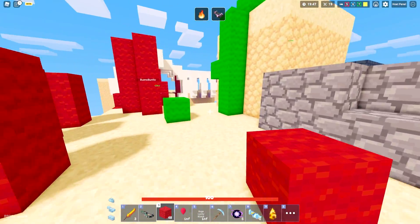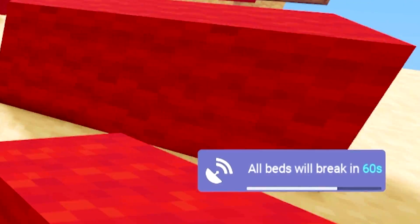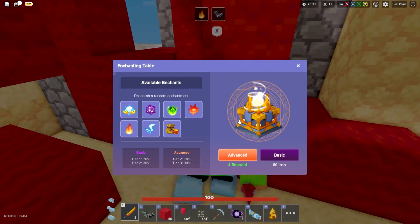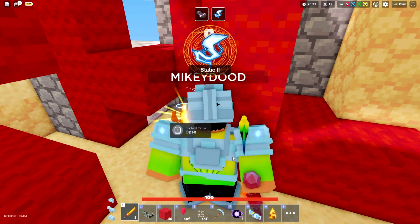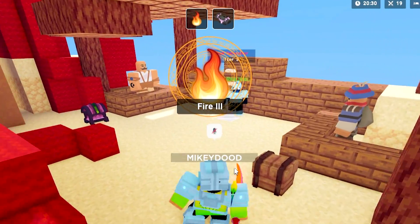I do wanna actually head on over towards the yellow team's base, but wait — all beds are breaking in the next 60 seconds! We actually have a ton of free emeralds still, so we have to secure our fire 3 at this point. We gotta do it right now — and there we go guys, finally we got fire 3!